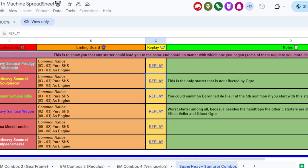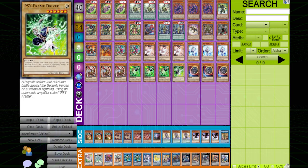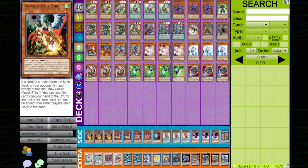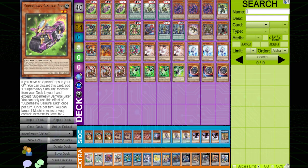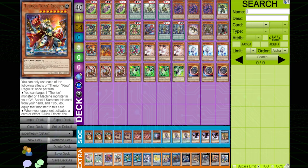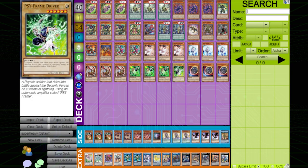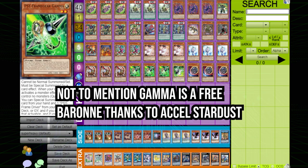Another thing about this deck is that it is very susceptible to Droll & Lock Bird. The ultimate thing you need to know when playing Super Heavy Samurai is that everyone is going to be on Droll & Lock Bird, so you're going to need your Gamma. You don't want to use your Droll & Lock Bird if the first thing they do is resolve Super Heavy Samurai Bike — you want to save it for after they have a monster on field so Gamma is no longer usable. Most lists are not going to be playing Sci-Frame Lambda, so once they start summoning monsters, Gamma is probably going to be dead.